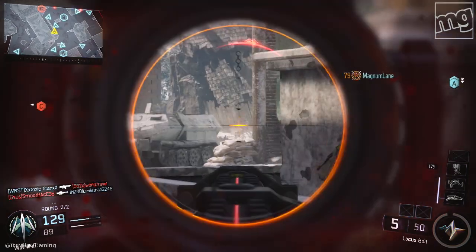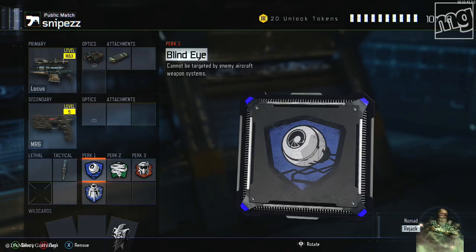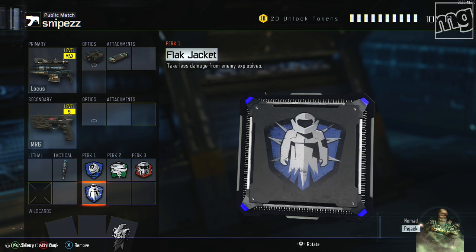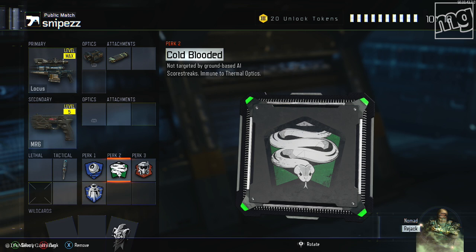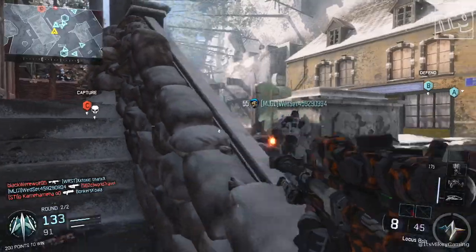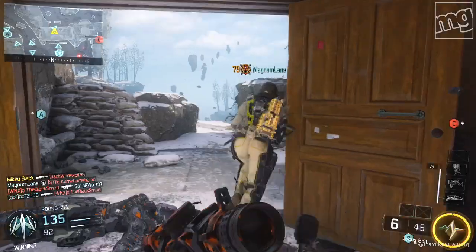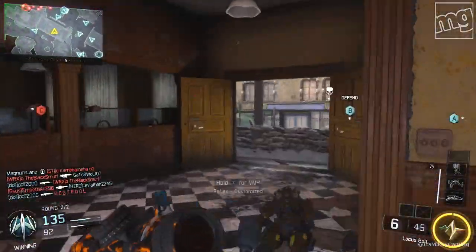Next, we want to make it as hard as possible to get killed. We're going to need Blind Eye — don't want to die from air support. Flak Jacket — don't want to die from a random grenade, very important. Cold-Blooded has two purposes: immune from ground streaks, and you do not glow red on thermal sights. Last one, use whatever you like, but I do like Tactical Mask because it is not fun being stunned and trying to snipe.